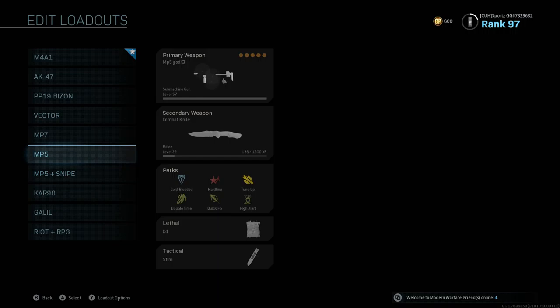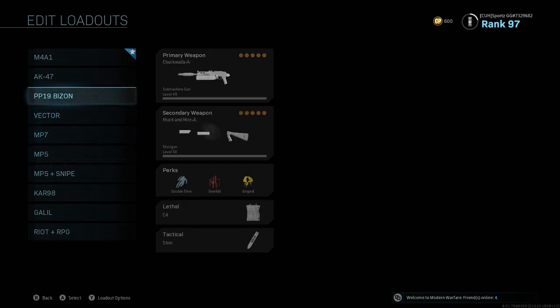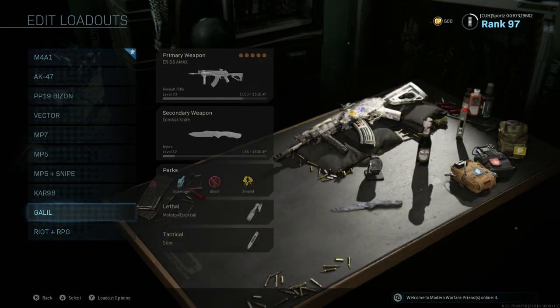Yeah, if you're looking for a new gun to main and not an MP5, MP7, Vector, PP19, AK-47, or M4 — go for the Galil.